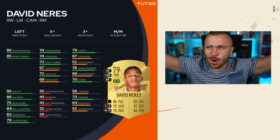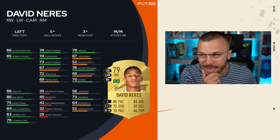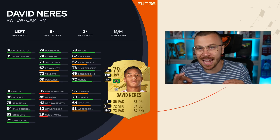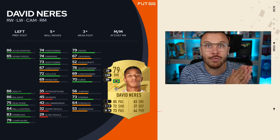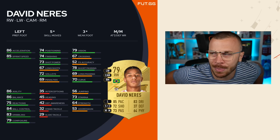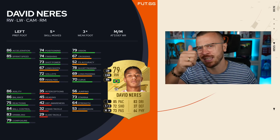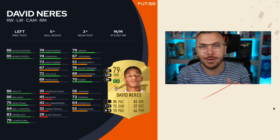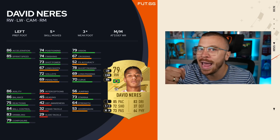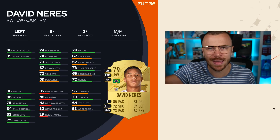Now let's talk about the Brazilian beast on the wing — David Neres. The good thing about David Neres is, first of all, he's got five-star skill moves and three-star weak foot. He's left-footed, but he's got left winger, right winger, CAM, and right midfielder positions that you can play him at before minute one on full chemistry. That's an incredible big game changer. Acceleration 86, sprint speed 85 — slap him a Hunter to boost his pace and finishing stats. You can actually use David Neres at the striker position after minute one to score goals. Considering he's from Liga NOS and below 80 rated, I don't think he'll cost more than 10k in the first seven days.